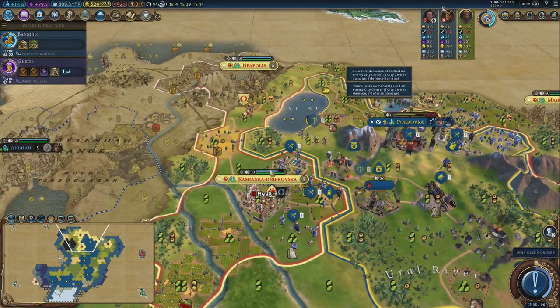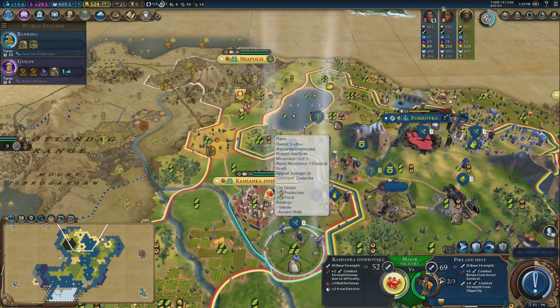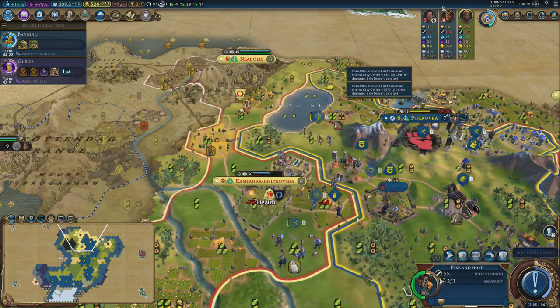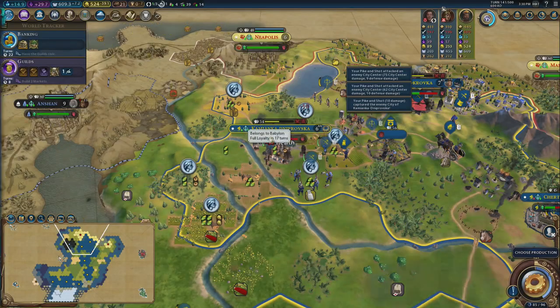The level of fortification health reduces the amount of damage the city takes in terms of garrison health. The garrison health is the actual green bar — as long as there's fortification health there, it reduces a lot of the damage. You can see now that attack is yellow health because the wall is a bit weaker. Hopefully that means I can take the city in one go.